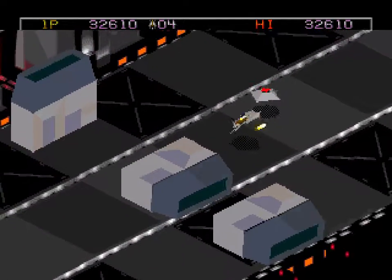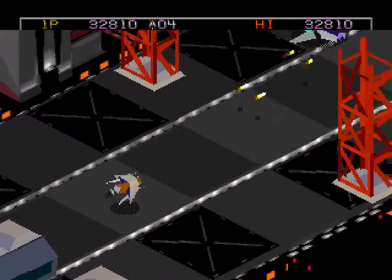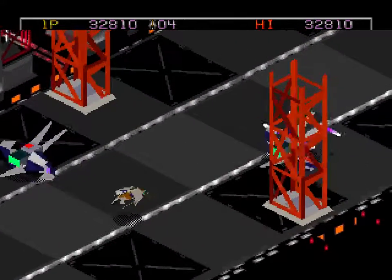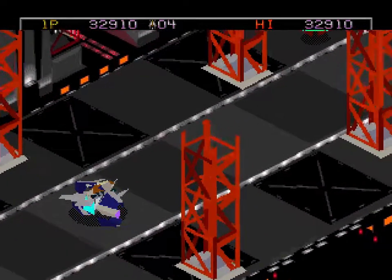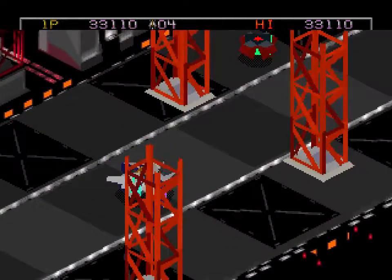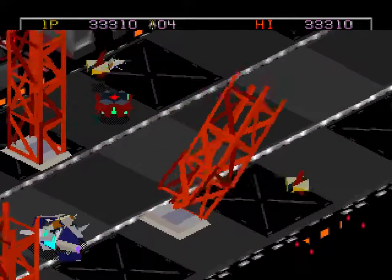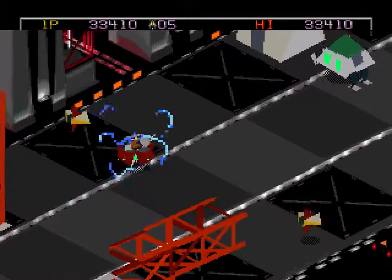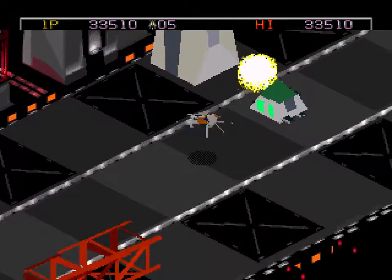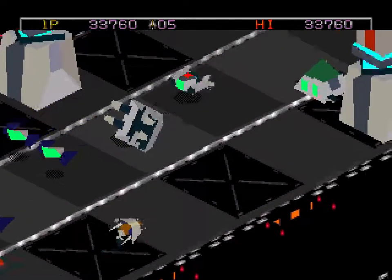Gotta watch out for obstacles. There we go — hack this guy. He has mostly broadside attacks. I'm actually gonna abandon him for a moment here, because I want this guy. Not for his weapon, but because he had a one-up. Just like that, I have five lives now.